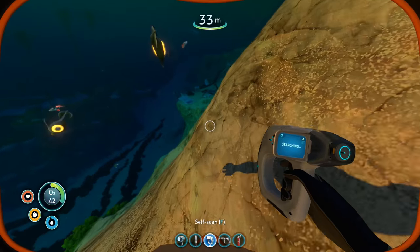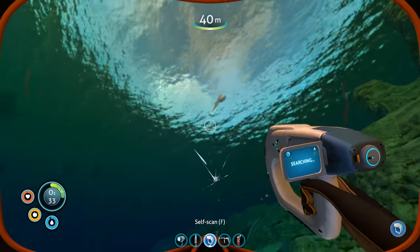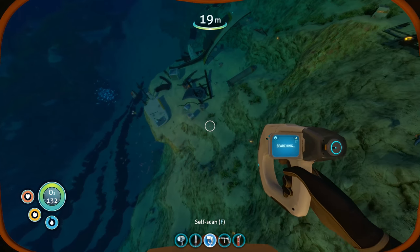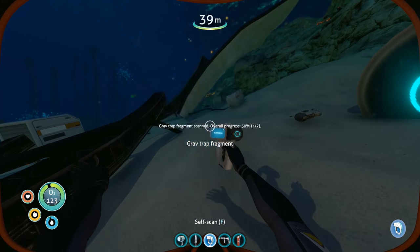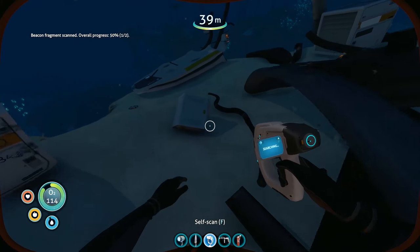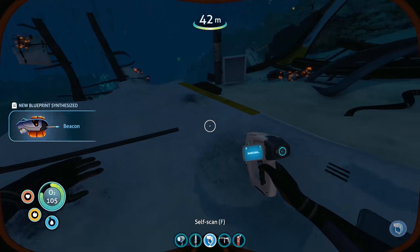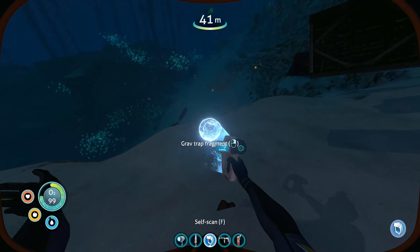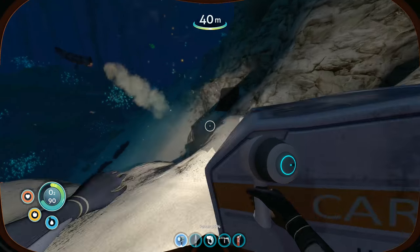Here's the wrecked ship stuff I wanted to scan. A biter! Scan it! He's going - oh no! That makes sense, he's biting us. Almost lost - oh man, my oxygen! Now remember, we did see a sea glide or sea glide fragment or something. Is that it? Oh, a grav-trap fragment - scan it. There we go. Beacon fragment - 50%. So I guess it gives me half the recipe. There's another beacon fragment - now we have the full recipe. The blueprint synthesized for the entire beacon. So we could actually scan some of these wrecked things.